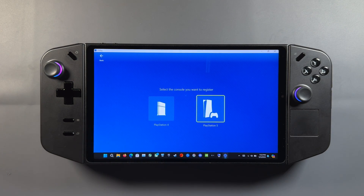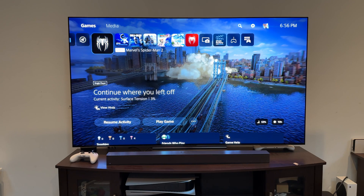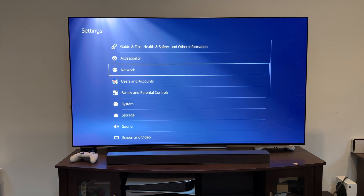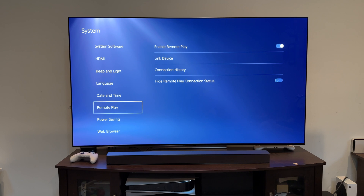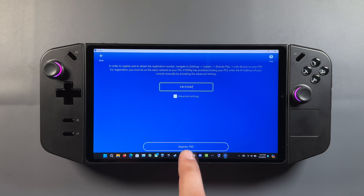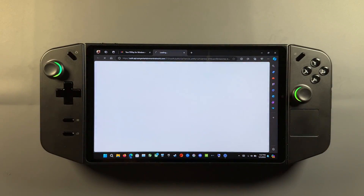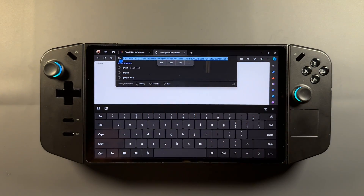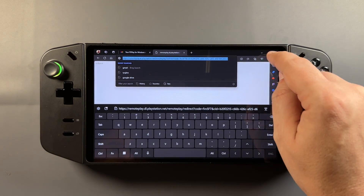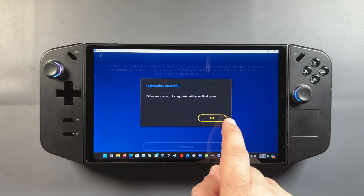I have my PS5, so that's what we're going to concentrate on here. I'll click on register PS5 and we're going to need that registration number — the PIN you get from your console. Over in your PS5 or PS4 settings, go to linking your system, remote play, and link device. Make sure enable remote play is on. You'll get a PIN number with 300 seconds to enter on your device. I'll put that into the Legion Go or Ally, hit register, and then we'll need to log in to our PSN account. We'll go ahead and log into our PlayStation account, and once we get the white redirect page, copy that link, paste it inside the PS Play app, and that gets us linked up. PS Play successfully registered with your PlayStation.